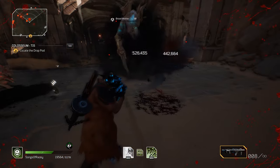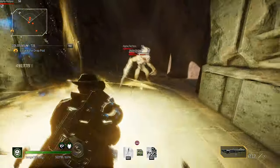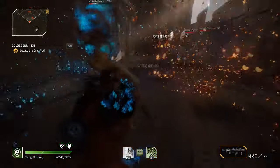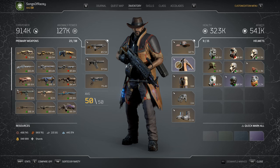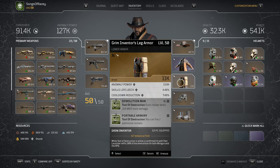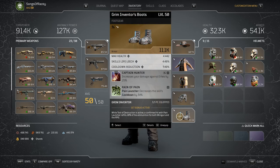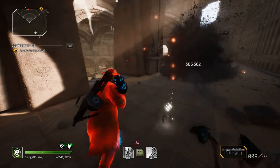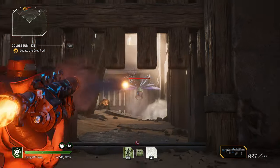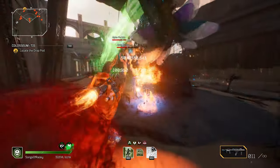Moving on from the guns since they're fairly negligible — and just a reminder that because of the transmog update, the look shown on screen isn't relevant to the items themselves, so just pay attention to the name at the top. For the helmet I've gone for a Cranium of a Lost Creature, because anomaly power, cooldown reduction, and skills life leech are the god rolls we want. Try to grab at least three of those. The last two slots I've used for the Grim Inventors set — gloves and boots — which roll with max health rather than anomaly power.